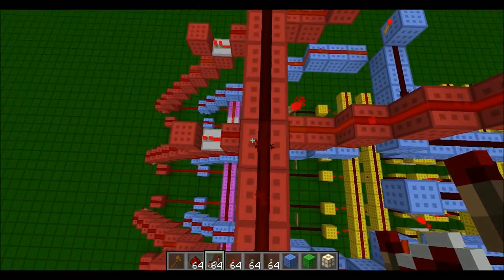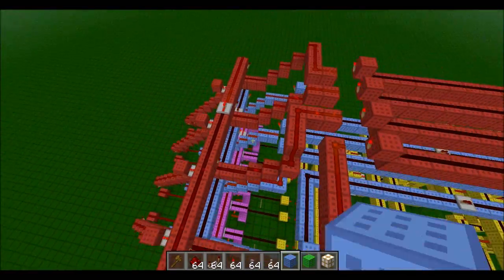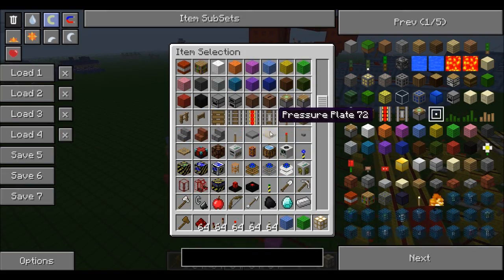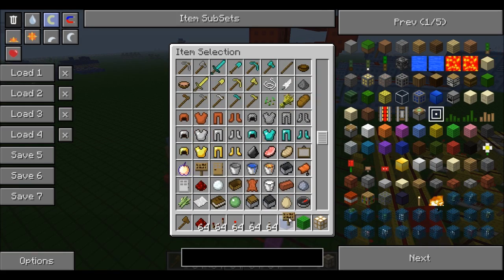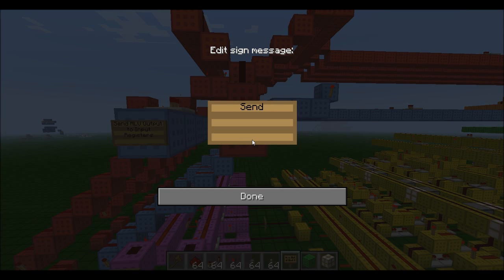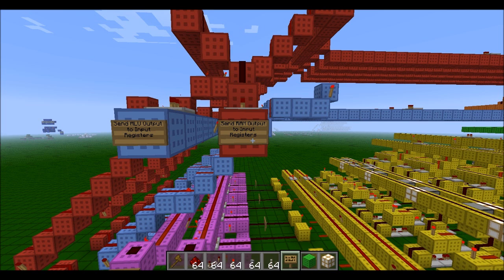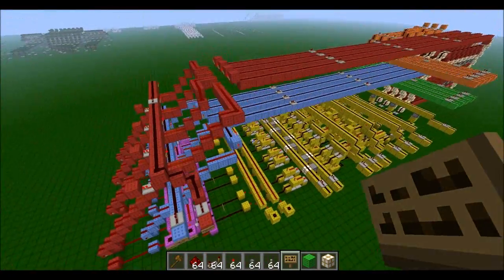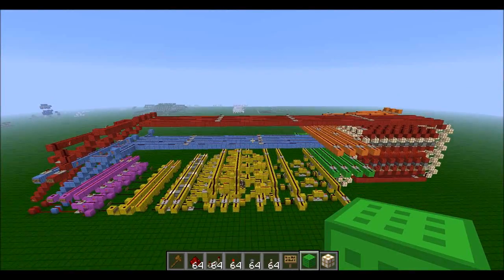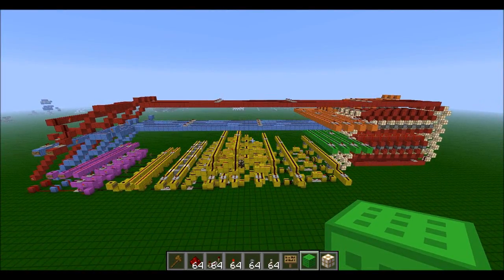Right on top of the torch. I'll just label this and that should be done. 'Send RAM Output To Input Registers' — is that the same as that? Yep. That's very nice. So in the next video I think I'll be starting the seven segment display, which will probably take up maybe four videos, but it should be a lot more interesting than what we've just done. Thanks for watching — please like, comment and subscribe.